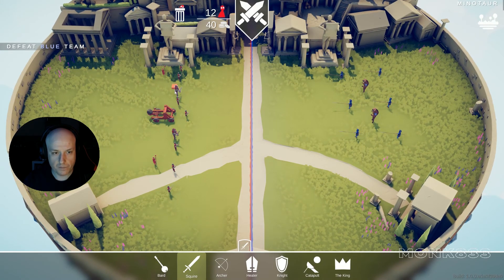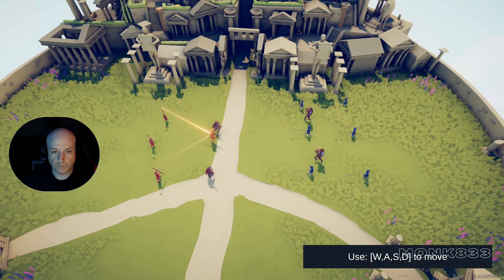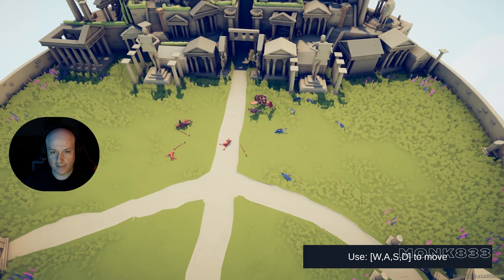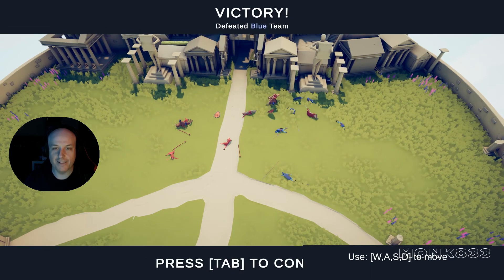All right, let's put the king. Erase that one, put the king — three healers, two knights. Let's go. Okay, the healers are done. He's destroying healers first. There's something wrong with this king for this price. But he killed the Minotaur — one Minotaur is already gone. Cool.